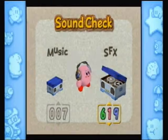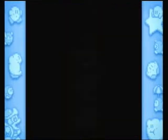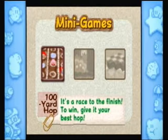I guess that makes sense, but sheesh. Here's boss battles, which we'll get to later, and settings, which are settings. Now let's move on to showing off the minigames. There's three of them, we're just going to do them in order, so we'll start with 100 Yard Hop.